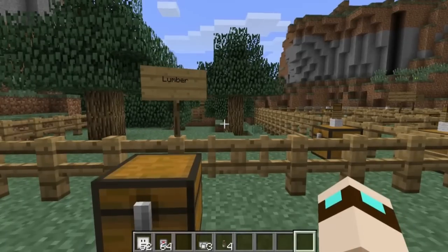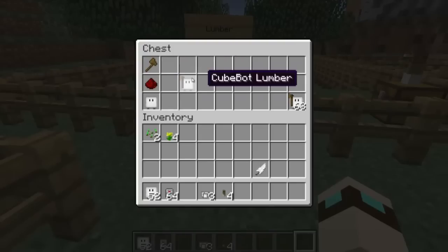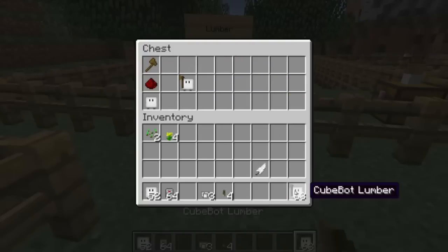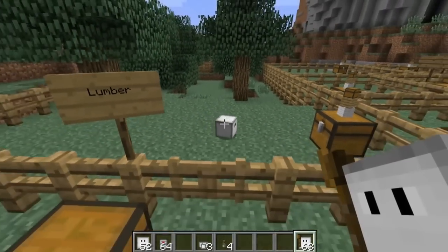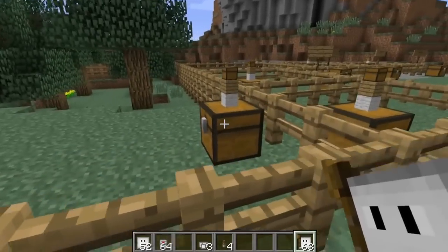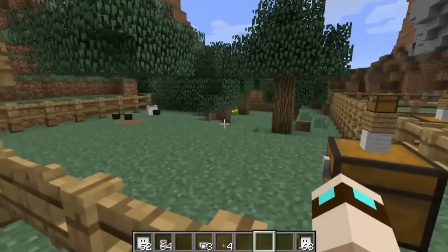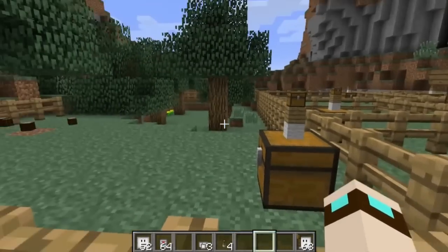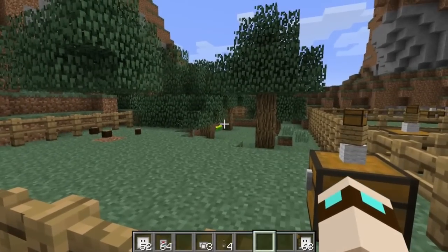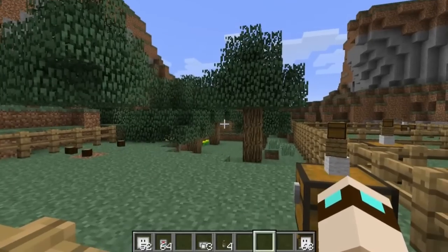The next cube bot is a lumber bot. As you guessed, a cube bot, redstone, and a wooden axe will give you a lumber cube bot. Let's place one in here and he will chop down trees for you. He grabbed the axes I have stored, and will grab a new one once they lose durability. He's going to go ahead and chop down all the trees in the area — he is a really fast chopper. Super cutting speed!